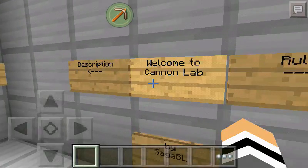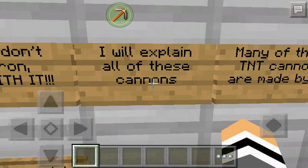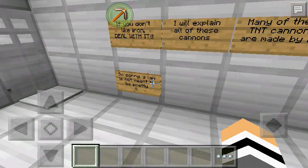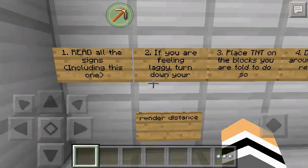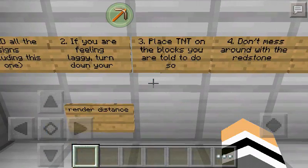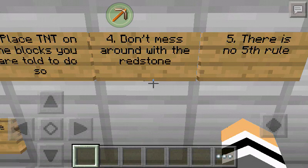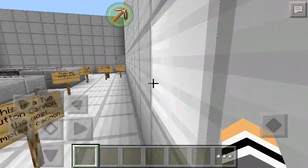So let's just read the rules for a second. In the description over here: if you don't like iron, deal with it. I will explain all of these cannons. This is the Canon Lab where you will be testing. The lab rules: read all signs including this one. If you feel like you need to lower your render distance, lower it down to 2. Place TNT in the blocks you are told to. Don't mess around with the redstone. There is no fifth rule. Okay, that was good. Let's begin the testing.